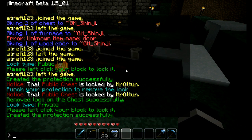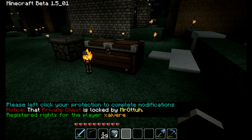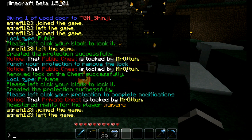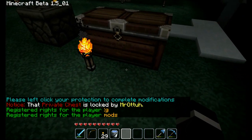Now let's say you wanted to add somebody. You type slash LWC space hyphen M space and then the name of the person you want to add, then press enter, click on it, and it'll register the rights for that person or group. You can also add groups — you would do slash LWC space hyphen M space colon G for groups space, then put mods or whatever, and now only moderators and anyone else you list can get in.